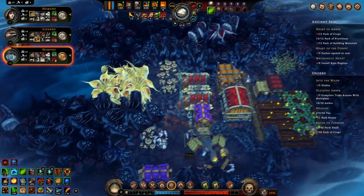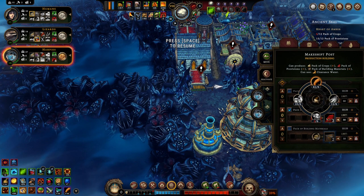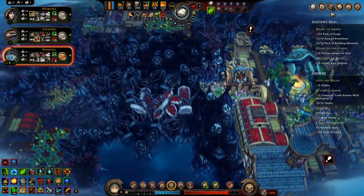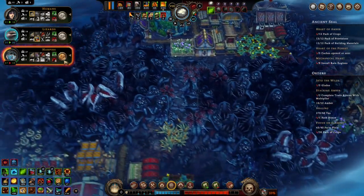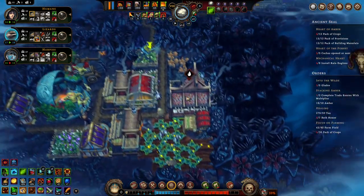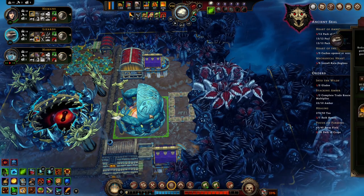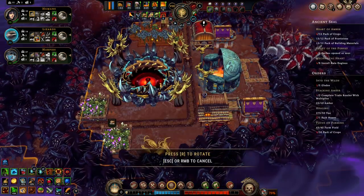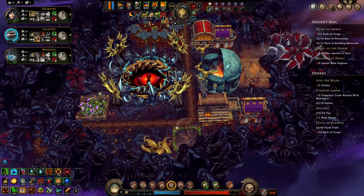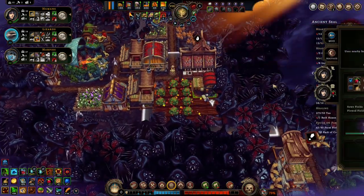I don't know where we're going to crack into this way, but it'll happen. Since we have berries — we can't make packs of crops out of berries, never mind. I think it's time that I turn on plant fiber. I think we're safe to do that now. Stop taking all of my tools.